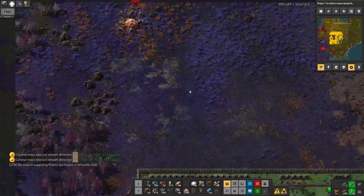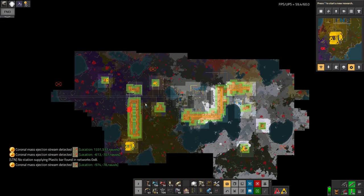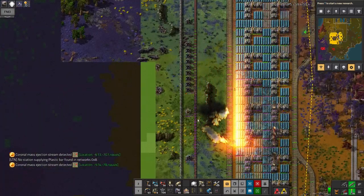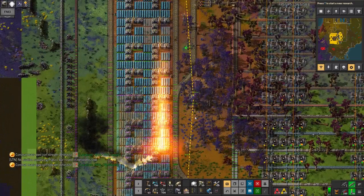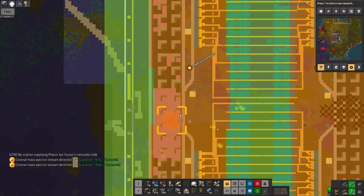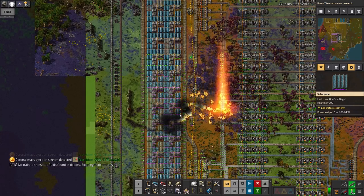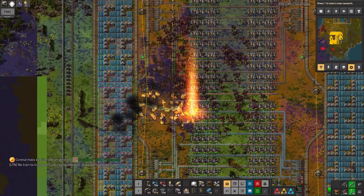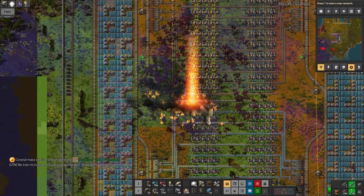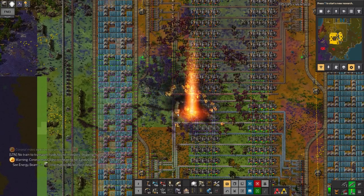There's a couple more - again they're only off in biter territory. So far so good. Oh dear, this one looks bad. Yeah, that's not ideal, shall we say. It's just ripping through my entire solar - ripping through all the solar for the smelting array. Destroyed 160, 170 items so far. Oh dear, it's going into the actual smelting array itself. Nearly 400 things destroyed. How long do these things go on for? This is horrific.